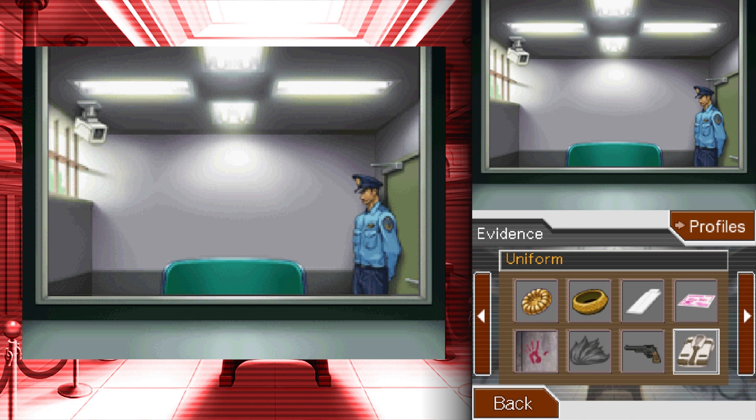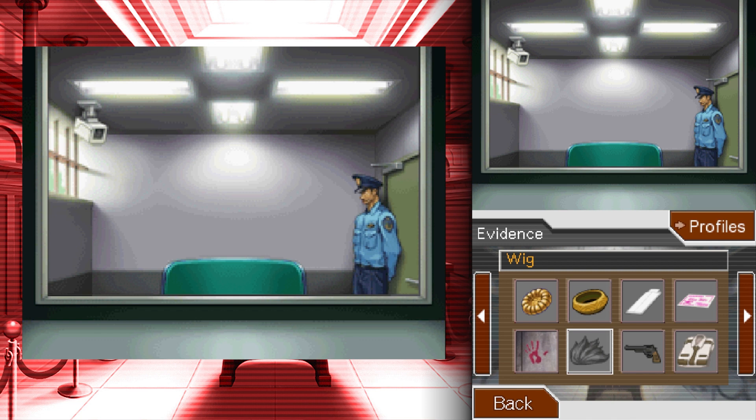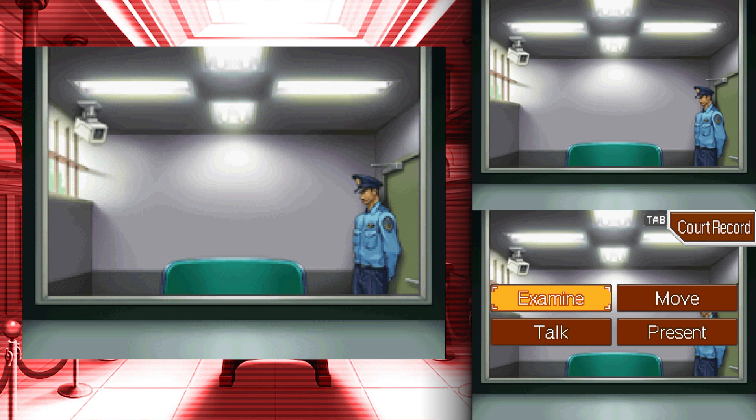Well, there are quite a few things to look at. That throws the whole wig idea out the window — if that truly was the judge, what is the wig for then? That's something to think about, along with the uniform. Everything is pointing toward making the judge look bad. There's nothing overtly suspicious about anyone else currently. The only thing is this wig — a riddle wrapped in a mystery inside an enigma, and it was found in the asylum.